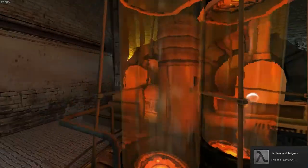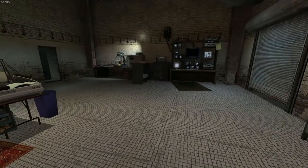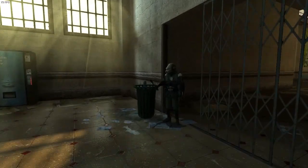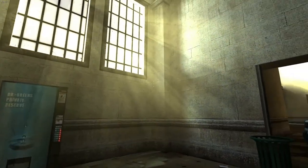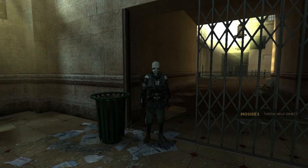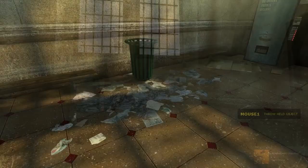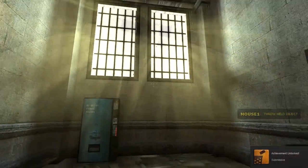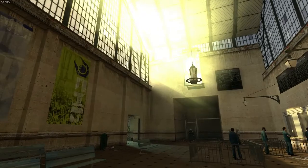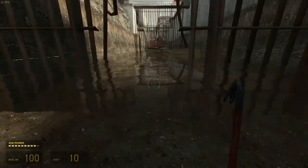The changes that Half-Life 2 Update brings are in its graphics, and even though there aren't that many changes, they are actually quite noticeable. There is generally quite a bit more detail in the overall atmosphere. One of my favorite features is the improved lighting - in the beginning of the game, like the first 10 to 15 minutes, you come across a window as you're passing through the station, and the light rays just coming through it really genuinely impressed me.